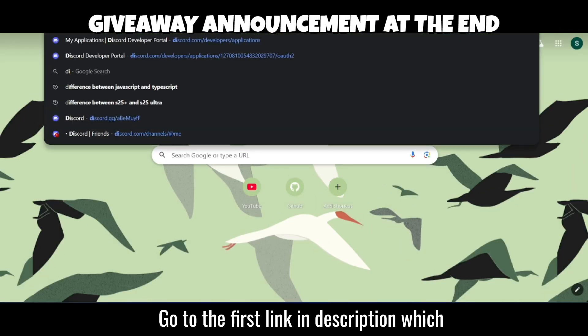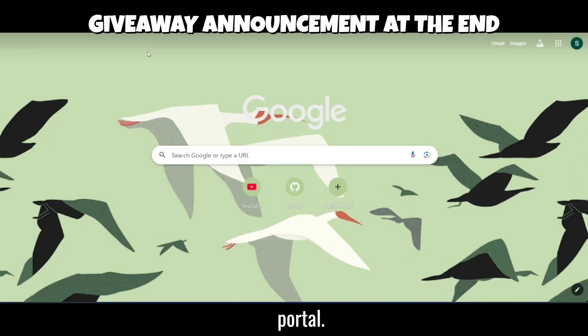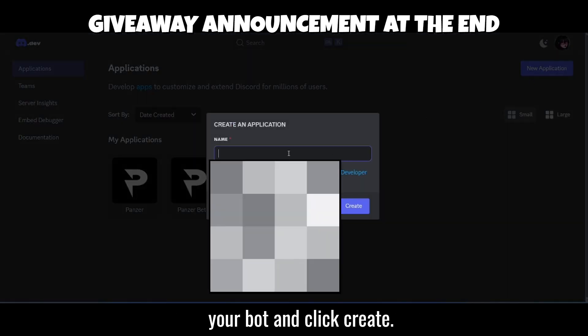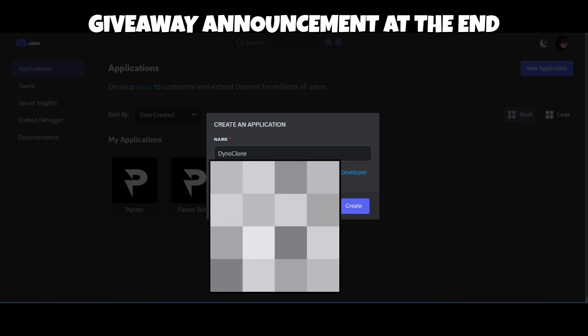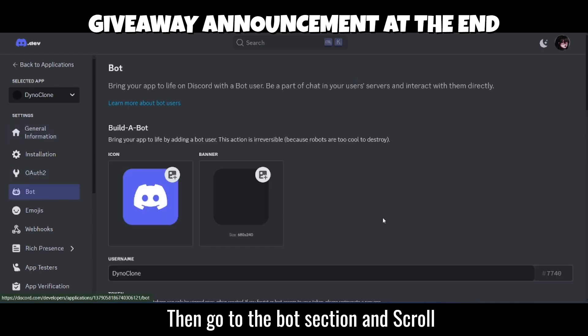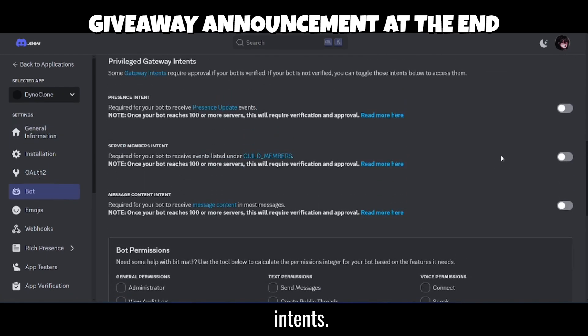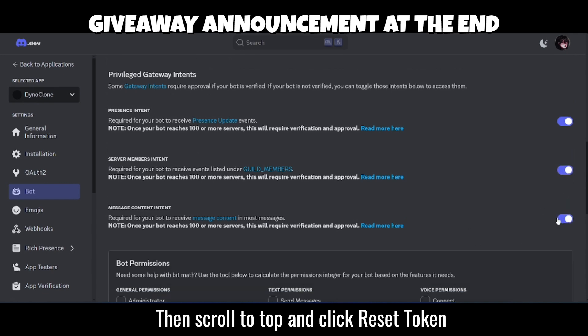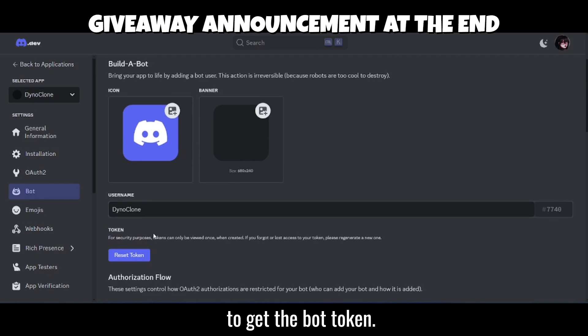Go to the first link in the description, which will take you to the Discord Developer Portal. Then click on New Application, name your bot, and click Create. Go to the Bot section, scroll down, and enable the three gateway intents. Then scroll to the top and click Reset Token to get the bot token.